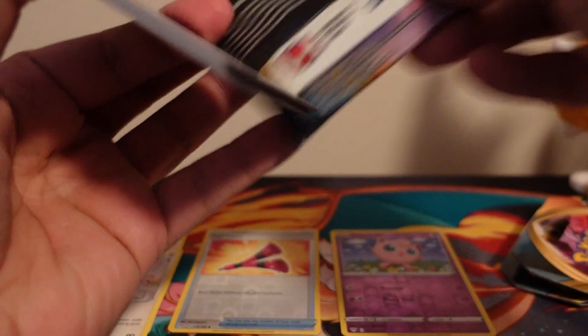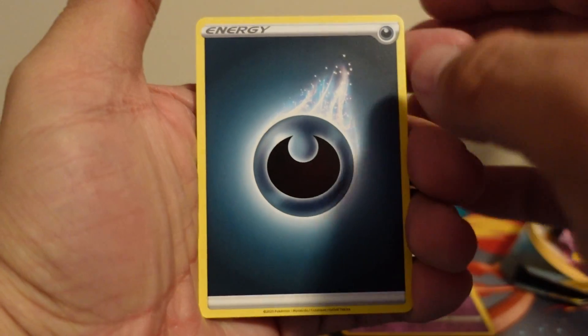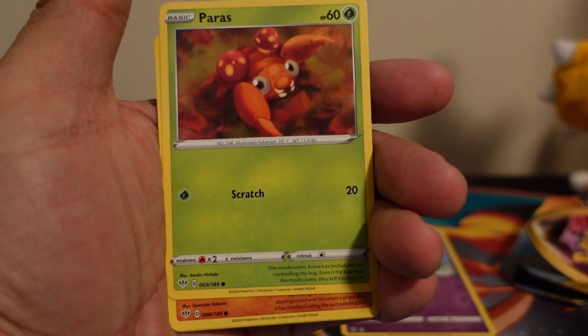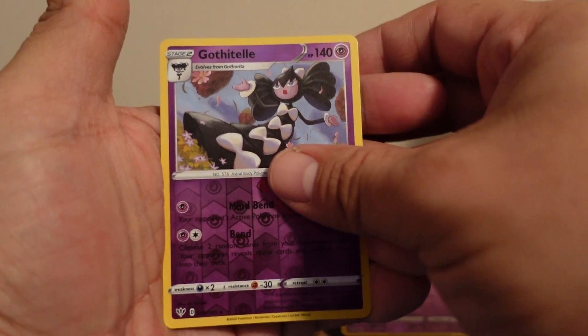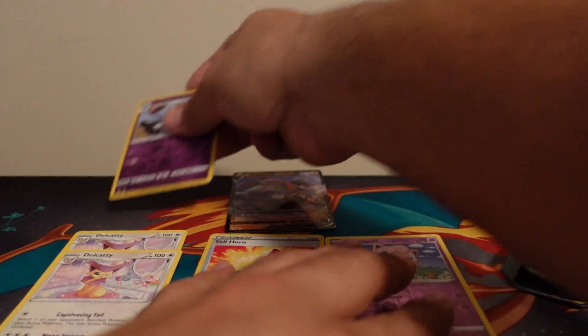Next pack — Charizard again on the cover! It's gonna lead up to the Charizard pull, I just know it. Code card for you guys. Dark energy, Lunatone, Staravia, Pupitar, Larvitar, Galette, Phoebe, Purrloin, Vullaby, Gothita, and a Rhyperior V. This is pretty good — got two rares, I'll take it.